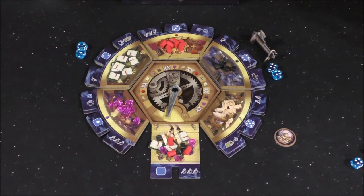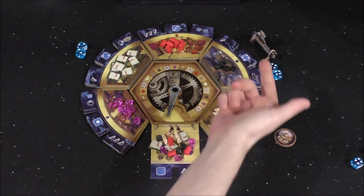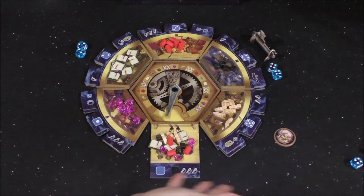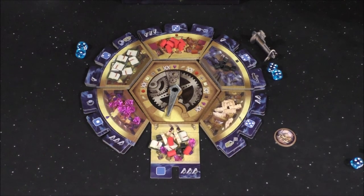The rulebook says these actions are mandatory, but the two-player variant we're using says they're optional. We'll just make it optional. Do you want to move the submarine to a different area?